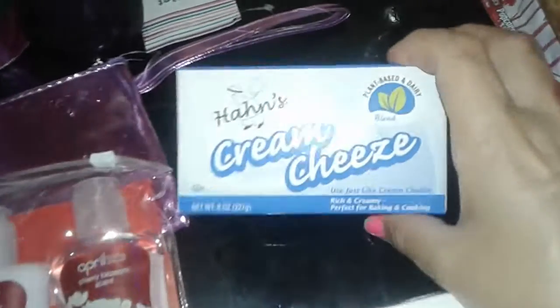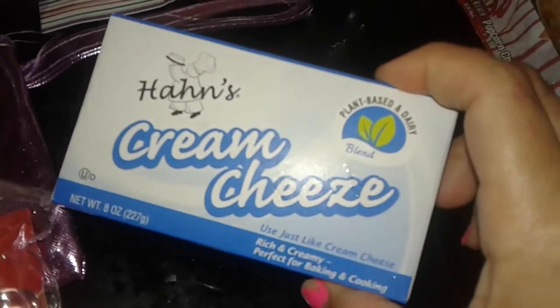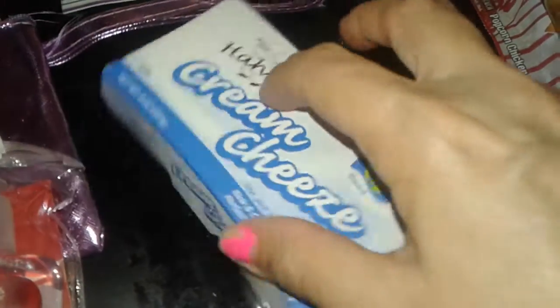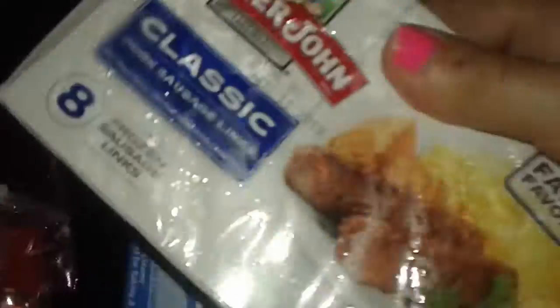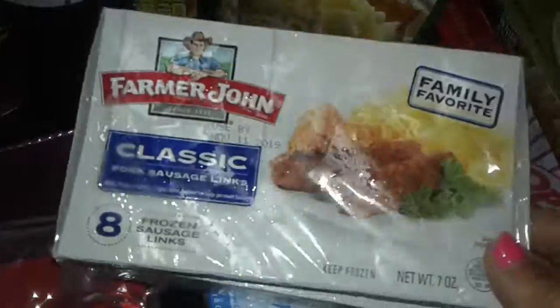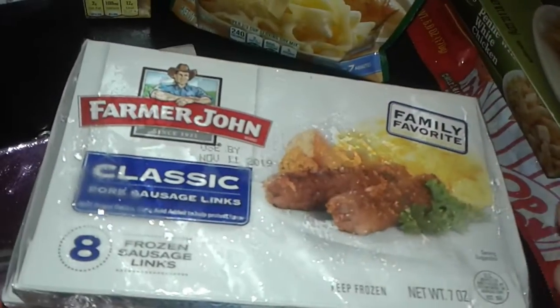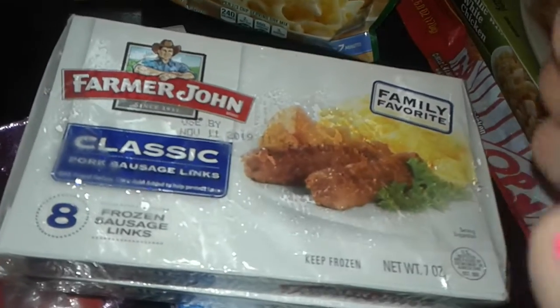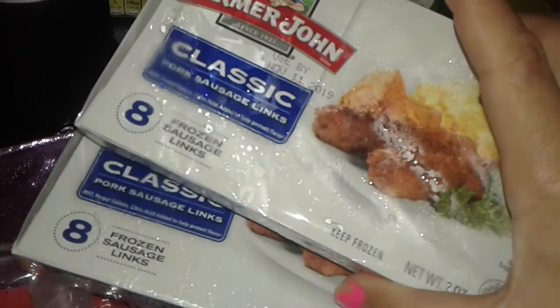It's like two bucks. I picked up some Hans cream cheese, and this is real cream cheese. I've used it before. They usually have them in a round container, but now they've been selling them in a square like that. It's pretty good. I got two packages of the classic Farmer John's breakfast sausages. You can use them for anything — chop them up with potatoes, eggs, breakfast as a side dish, whatever. I just picked up two classics. I also love the maple one, but they didn't have them.